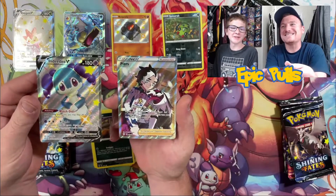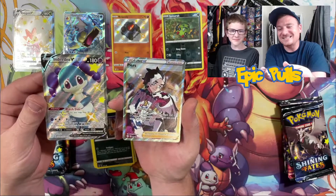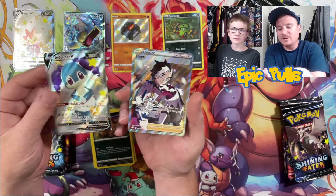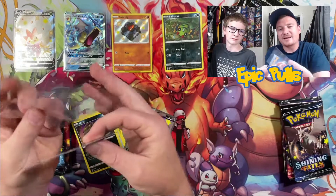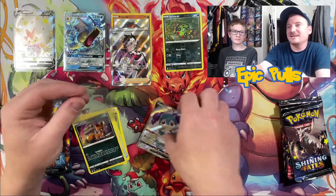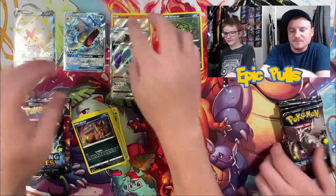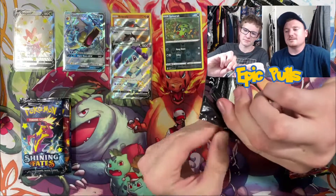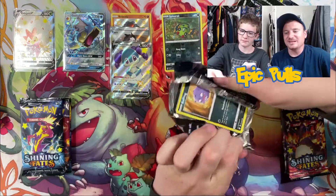And a Full Art Piers! A double pack hit with two Full Art cards right there — that is insane. And the centering on that Piers is looking pretty good, maybe a little heavy on the bottom, but nonetheless an absolutely epic pack coming out of Shining Fates right there in that Eldegoss tin. Starting things off on a good note here with Shining Fates — Hidden Fates is going to have some catching up to do, even though it is at that two pack disadvantage. But Shining Fates is definitely bringing some heat tonight.